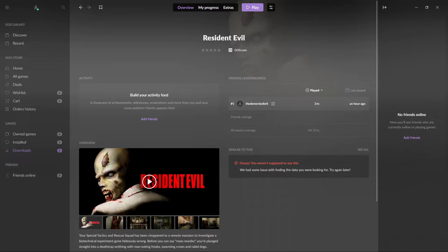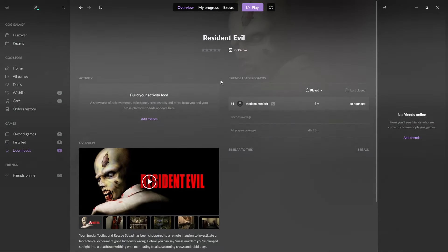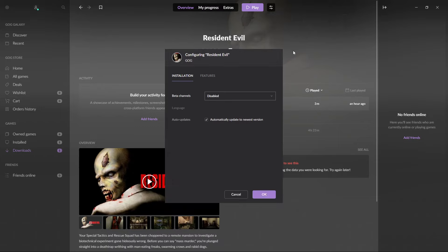Hello everyone, my name is The Demented Salad and I just want to make a very quick video on how to install Gemini's Classic Rebirth patch for Resident Evil on the GOG version. As I'm making this video only the first one is released, but Resident Evil 2 and 3 are coming out soon and the installation process is probably going to be the exact same. First things first, you do have to be using the Japanese version.